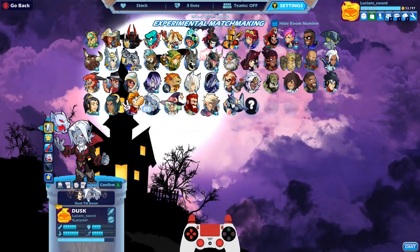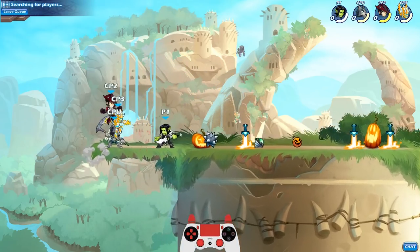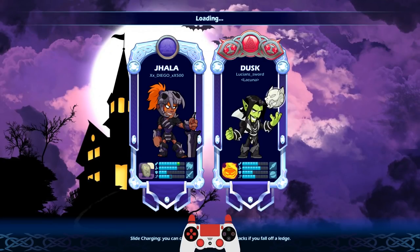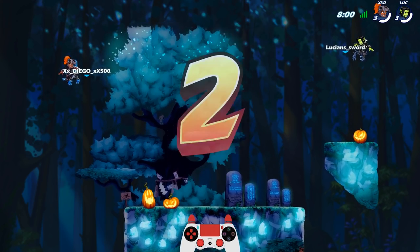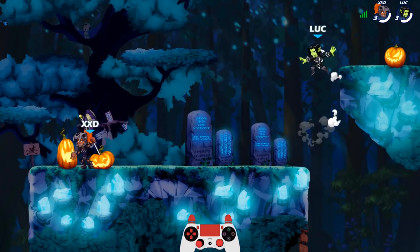Dusk Till Dawn skin is a rage quit — that's about as good as I could have hoped for. Alright, let's try a different color. I really like community colors and Charged Doji. Let's do Charged Doji — goblin Dusk, let's do it. Any Dusk mains out there, you guys gotta be happy your character got a Halloween skin. There are a lot of characters in this game and only 10 of them have Halloween skins. Being one of the two legends to get new Halloween skins is pretty cool — Petra being the other one.